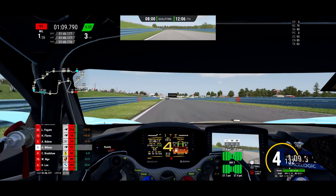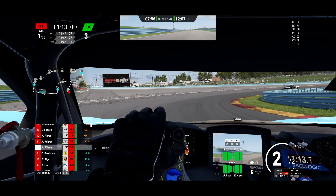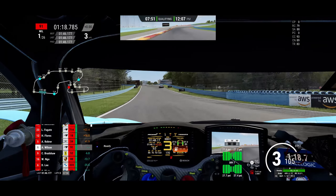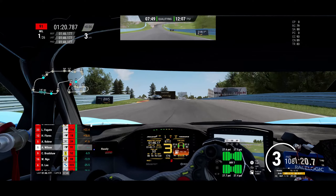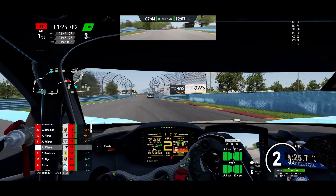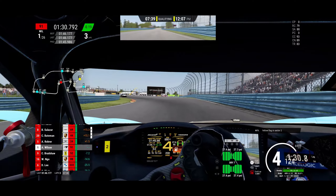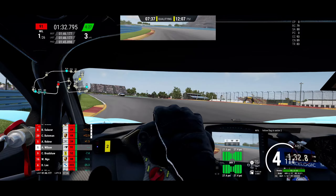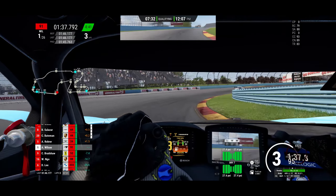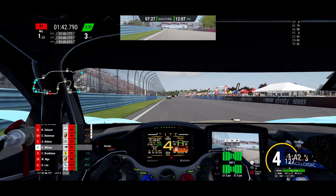The next turn to come up is a pretty sharp turn — just past the 200, get on the throttle early. Lots of runoff on the left side. We're going to want to get just after that AWS sign on the right, the last one — brake there, do our best to carry speed, get on the throttle early. The second-to-last turn, if you hit it just right, you can get a lot of time as you can see on the top-left screen.